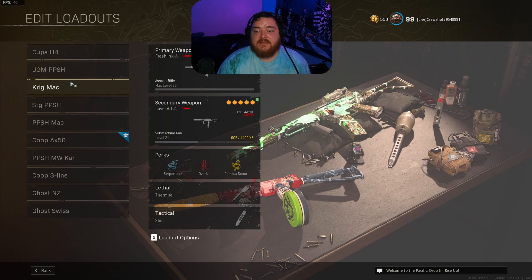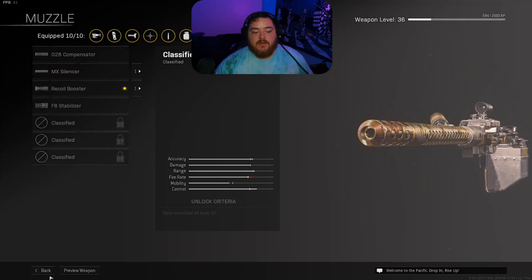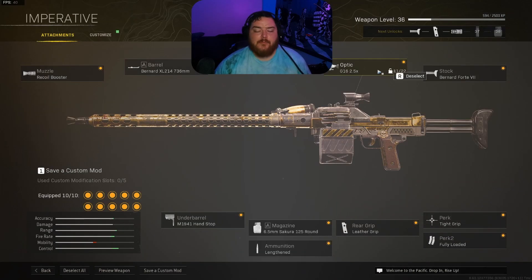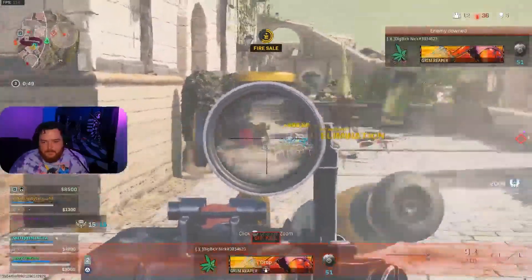The UGM has topped off what the NZ41 wished it was. The muzzle is the Recoil Booster to increase the fire rate. The barrel is the XL214, which will help increase the recoil control and bullet velocity. For the optic, I recommend the G16 because this gun can do all sorts of distances as well as being first to fire in close-range combat.